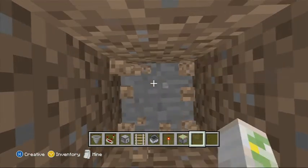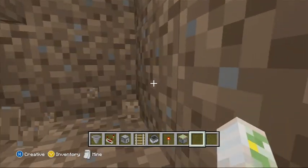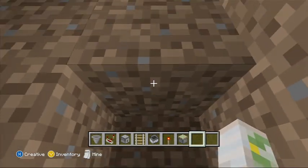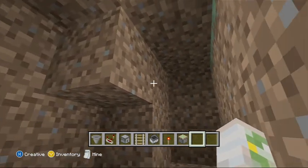One, two, three. Dig out this block right here, right there, right there. And you dig two blocks up in this way, and then dig out that block right there. This is what it should look like.